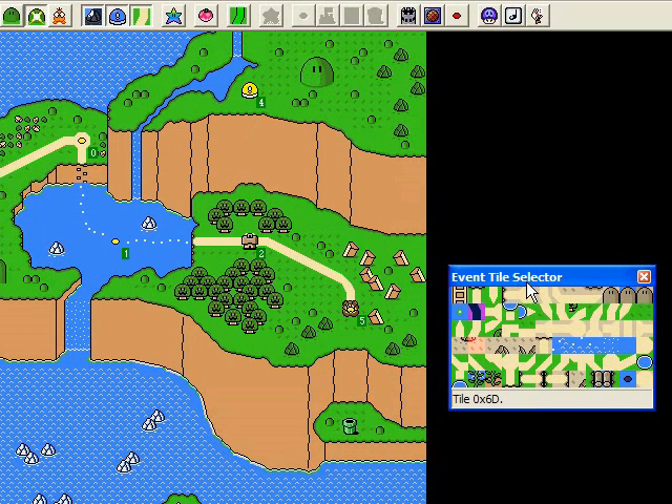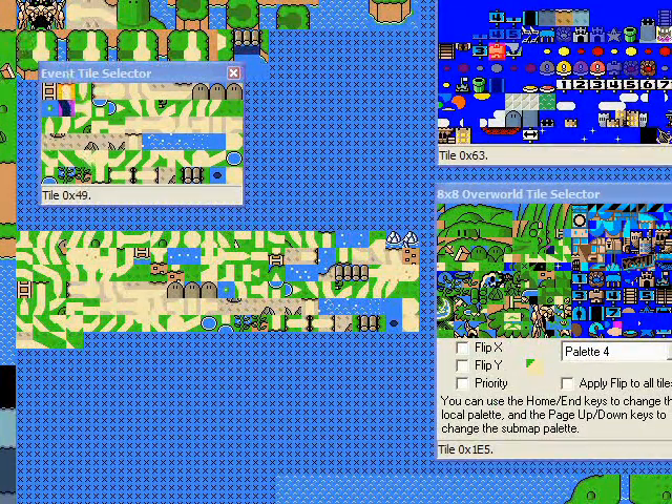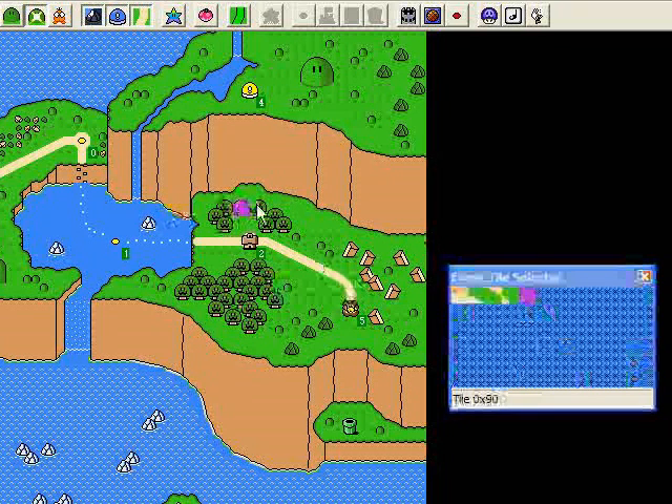I'm actually going to remove two trees before the path appears, which is very easy to do. I'm going to go back to layer 2 for just a second and make a new tile which looks like this. So I'm on event 3 now. I'm going to take this tile and paste it over this tree and over that tree.